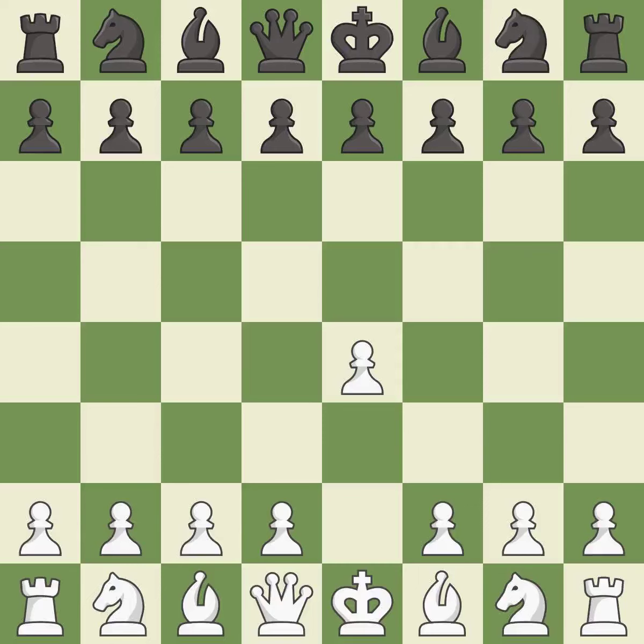Opening with the king's pawn controls the center and opens up the light-squared bishop and queen, often leading to sharp games. The Pirc defense begins with d6, controlling the e5 square and preparing for Nf6.